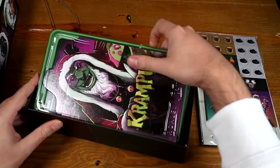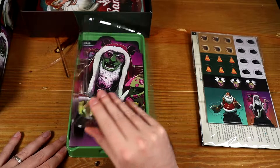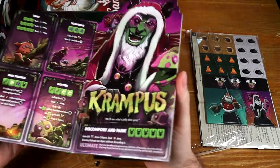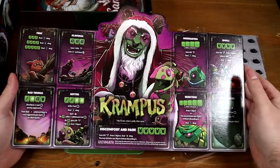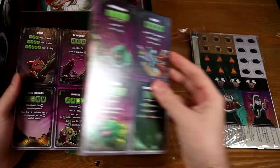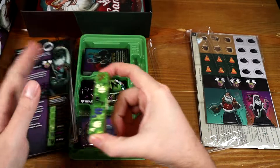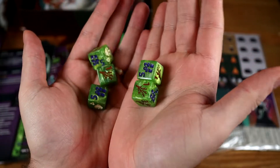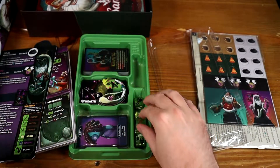We've got Krampus. Pretty much all of the Dice Throne stuff comes in its own sort of box, so this is one character which means everything to play Krampus is in this box. The way this works is you've got all the different types of attacks that you can do by rolling his dice. You've got sort of ball balls, presents, and sticks from the looks of things in there.